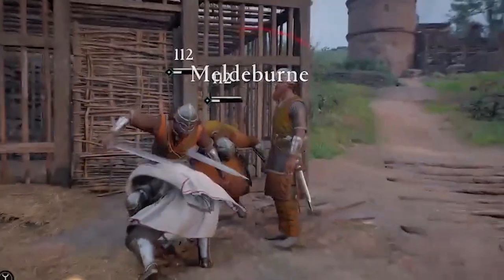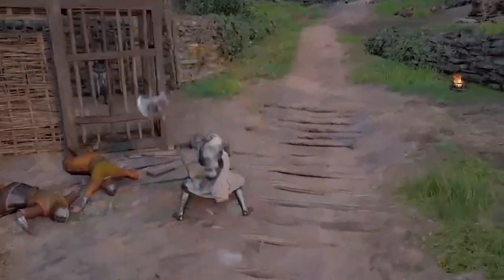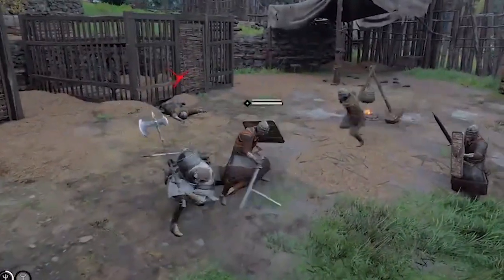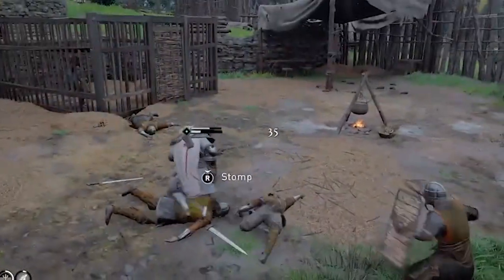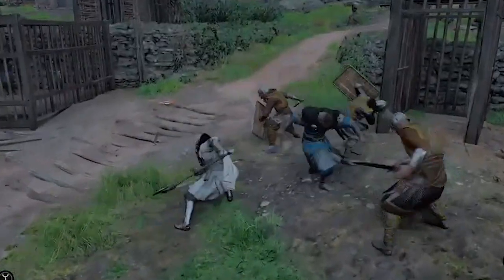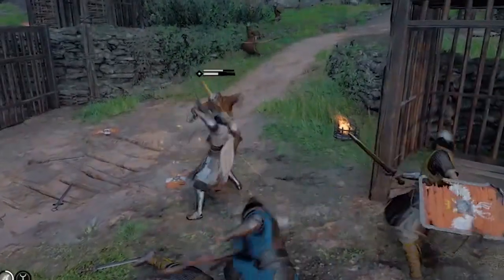It creates a Poison Cloud on Heavy Finishers — perfect if you're going for a Poison build. This weapon is also great for those situations where you're facing multiple attackers simultaneously. Since this being a Dane axe, you get AoE damage both from its wide swings and also from the Poison Cloud perk, which affects all nearby enemies, as you're about to see in this clip.